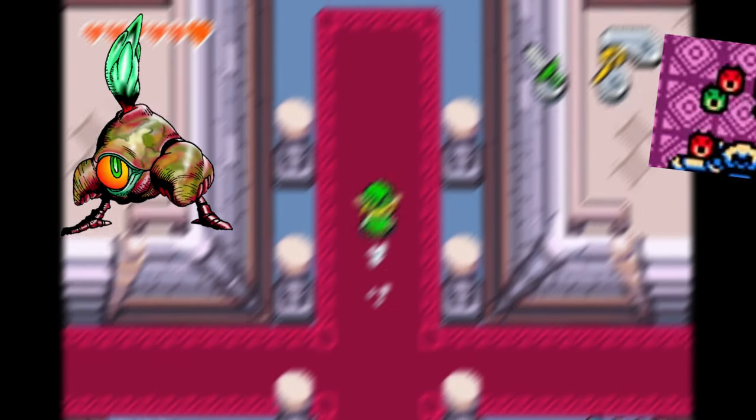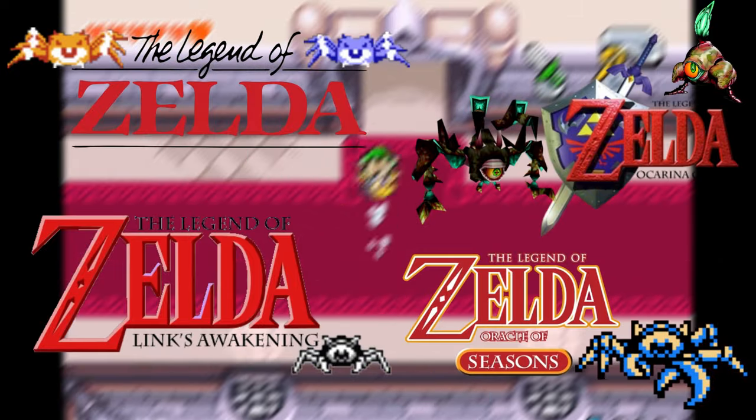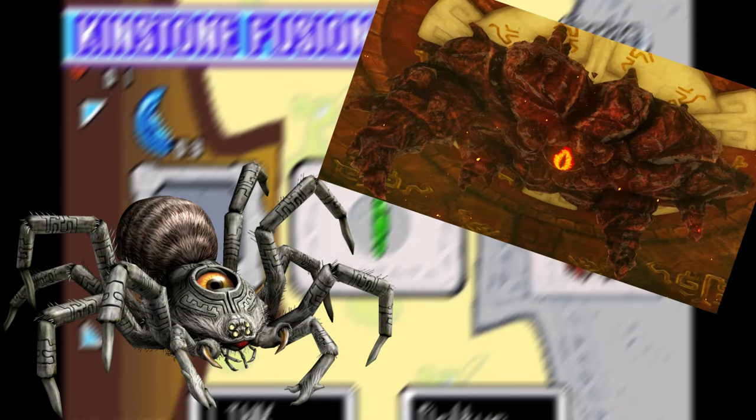Gomas have changed a lot over the years from their appearance to how their battles themselves are fought, even adding in some of their spawn to Ocarina of Time, Oracle of Seasons, Cadence of Hyrule, and Twilight Princess. In total, they've been in 8 games in the franchise: The Legend of Zelda, Link's Awakening, Ocarina of Time, Oracle of Seasons, The Wind Waker, Four Swords Adventures, Twilight Princess, and Tears of the Kingdom. Most of these are simply named Goma, but there's also Armo Goma from Twilight Princess and Marble Goma from Tears of the Kingdom.